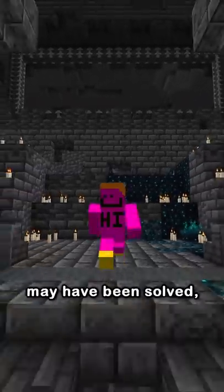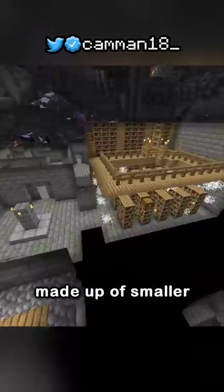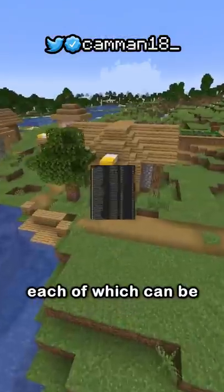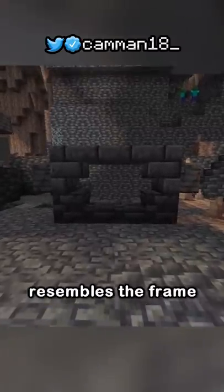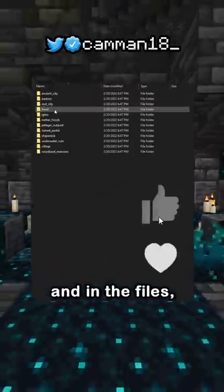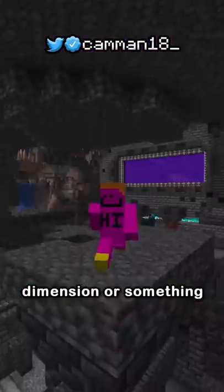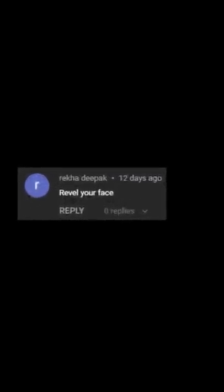The mystery of the deep dark frame may have been solved, and it all comes down to a mini structure in the ancient city. All structures are made up of smaller pieces in the game files - take the village, one big structure filled with separate houses each visible in the game files. Back to the ancient city: this mini structure resembles the frame itself, down to the handles on the side. In the files it's called 'small portal statue,' confirming the frame is a portal - but whether it leads to a new dimension or something else still remains a mystery.